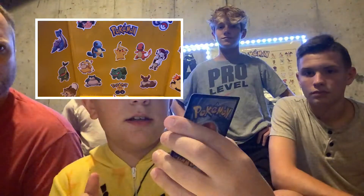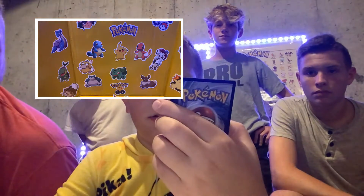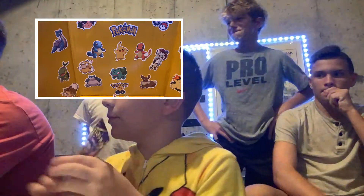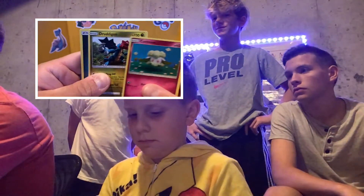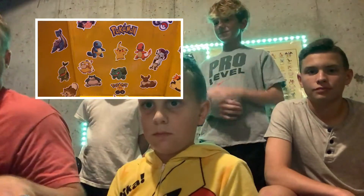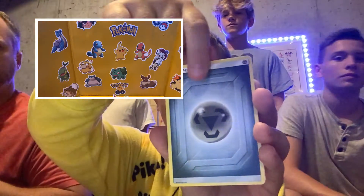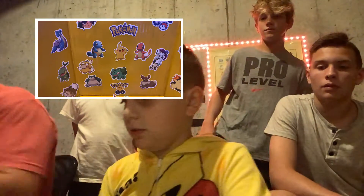Alex is next — we'll go quickly through these small packs and then let you guys do some of the big packs. Alex, you're up! We got a Krokorok — Krokorok, is that how you say it? That's kind of cool. What is that — Salazzle? I don't recognize any of these. And a Trainer: Bug Catcher. On mine over here, let's see what we got — Cottonee, Druddigon, and another energy card.